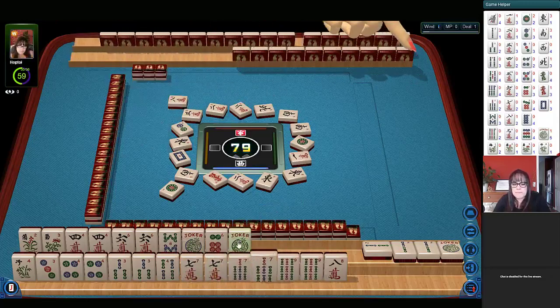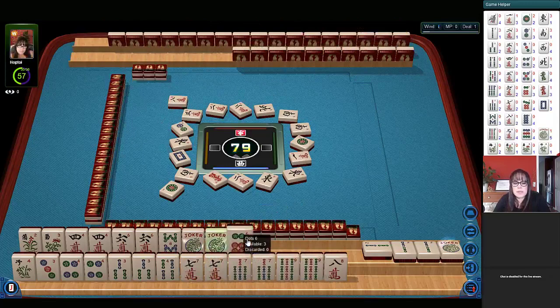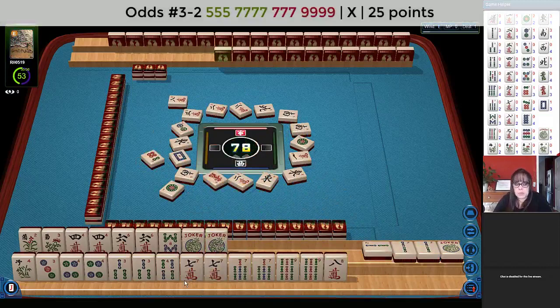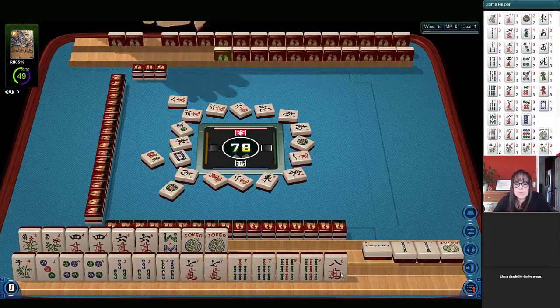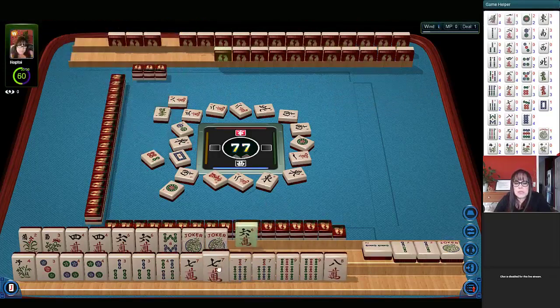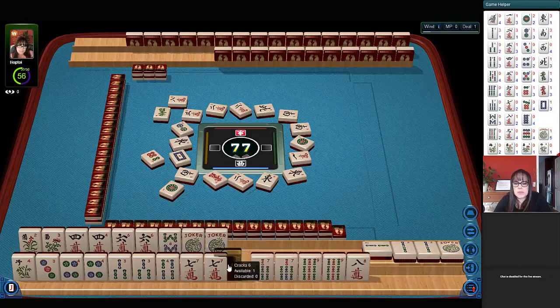Eight characters. There's help there. Six dots. Five crack — any five cracks out yet? No. We could do five, seven, seven, nine maybe. That's a big gap though — we need a Pung there with the five crack. I think that hand up here is ready to win. Green dragon. But there's a six there — that's a pair for us.